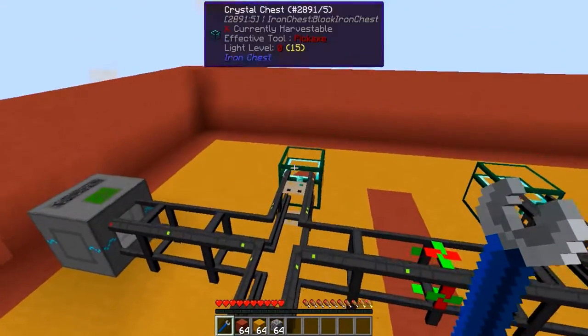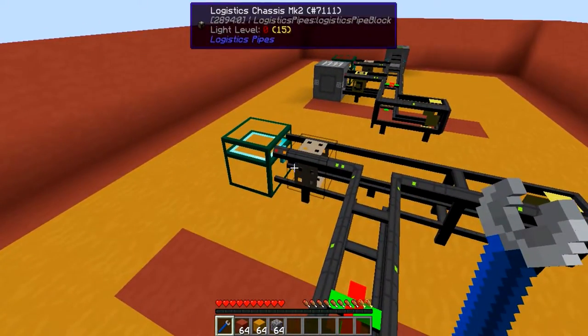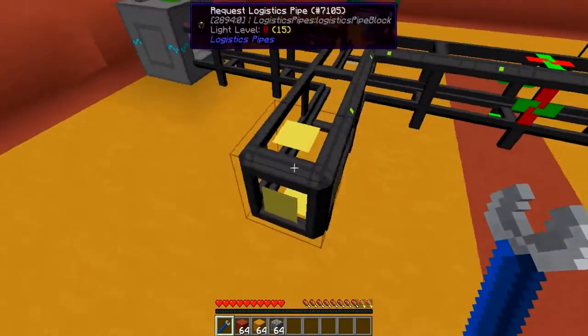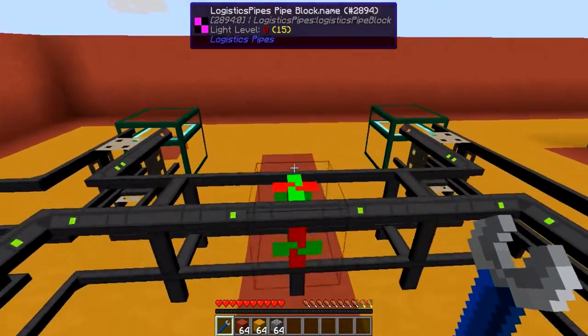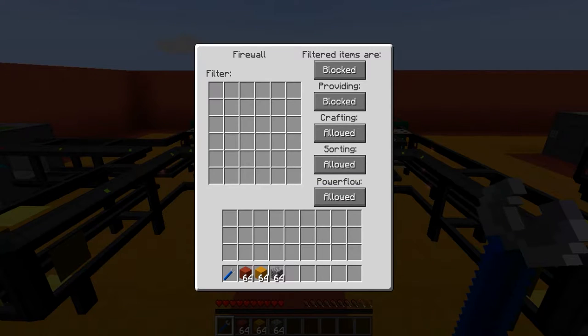As you can see, I got myself a Logistics Power Junction, two chests with a Logistics Chassis Mark 2 Pipe set up to it, with a Provider Module Mark 2 and a Polymorphic Anonym Module. On either side, a Request Logistics Pipe. In the middle, I got myself a Logistics Firewall, which if I right-click with a wrench, you can see is able to be configured. In it, you can set the filtered items that are being either allowed or blocked — this is a 6x6 whitelist or blacklist field.